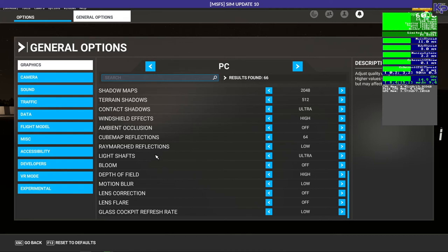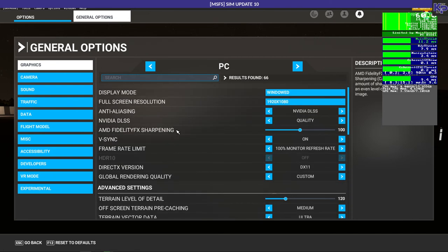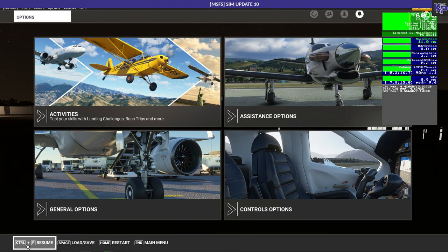Motion blur is on low, lens correction and lens flare are off — I don't like that kind of stuff. I've put the glass cockpit refresh rate down as it used to cost me one or two frames, and more ray march reflections I tone down because they can be quite expensive. Ambient occlusion is off. Contact shadows high, resolution water waves high. This is a quite high setting overall. I'm really happy with the frame rates I'm getting — it's a combination of the simulator update and the new more powerful graphics card. With this setup, MSFS is going to be far more fun than it used to be.